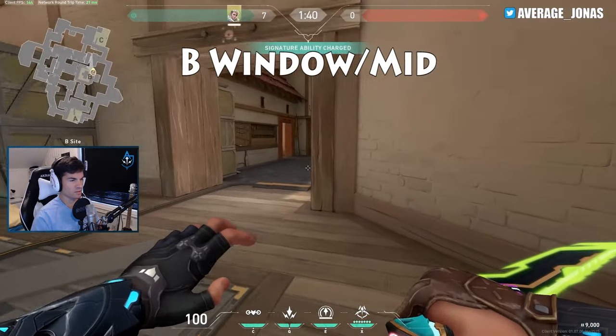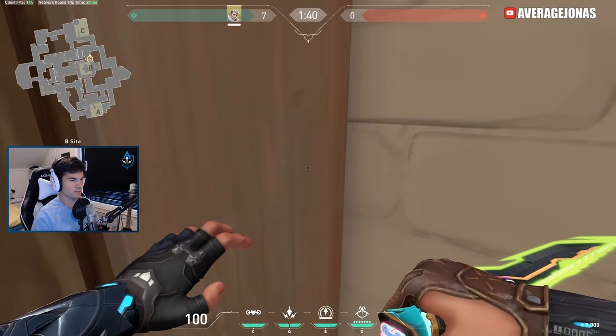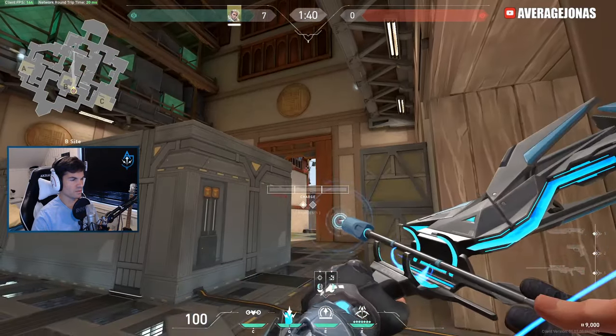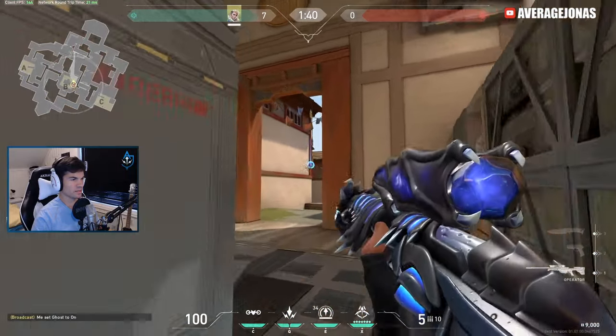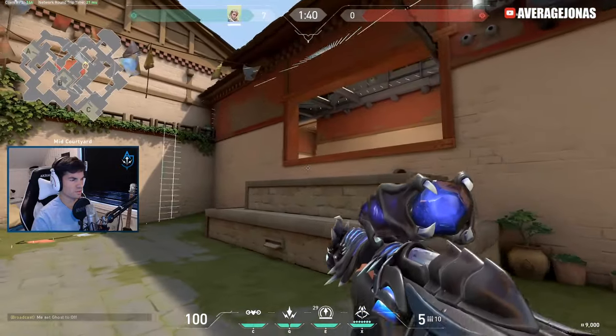If you're suspecting that they're gonna push out middle or just want a lot of mid control, you can get into this corner and just aim for the top corner of this flag into a one bar one bounce. It's just neatly gonna land in the window frame here and reveal most of middle including inside the window.